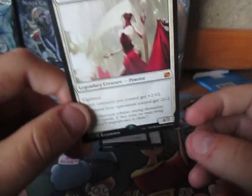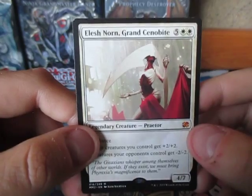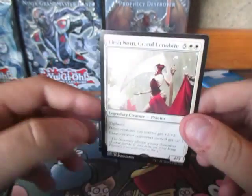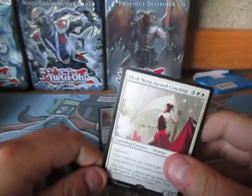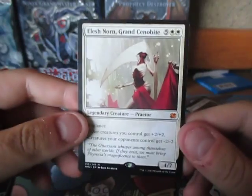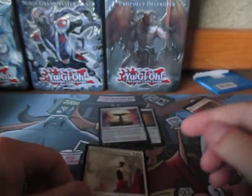Also, today was supposed to be Treasure Tuesday, but we didn't have time for that, so I kind of moved it and am switching things around a little bit with my schedule. Oh, that is so awesome — Elesh Norn Grand Cenobite! I looked online how much she is right now because my friend wanted to know the price, and she's $15 right now, so that's a $15 bonus. Cha-ching!